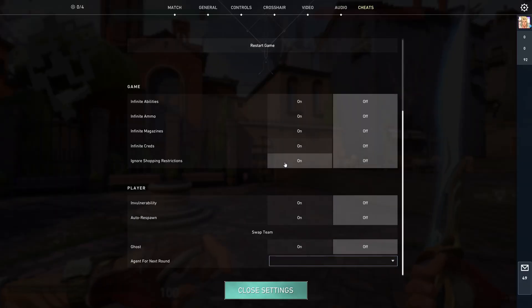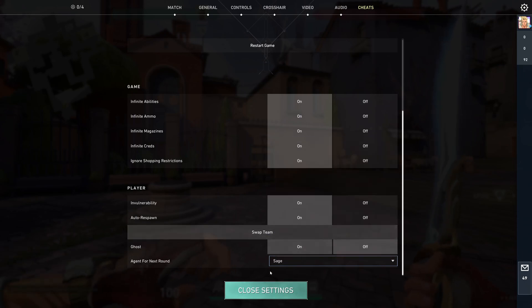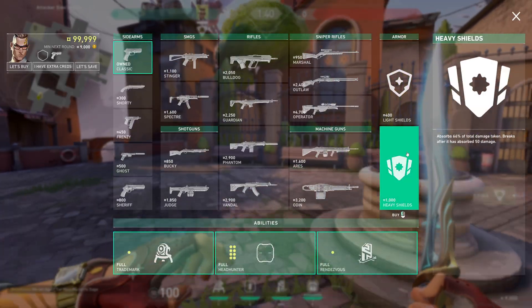After that, click on Infinite Abilities and set it to on, and Infinite Ammo on — that's all you need. You can also change the agent if you like.